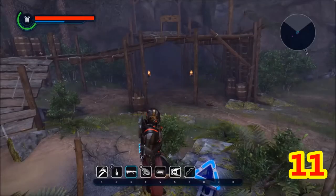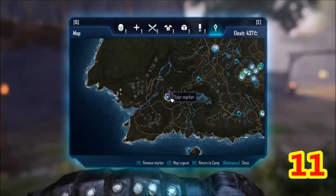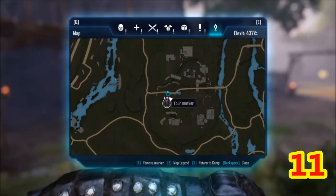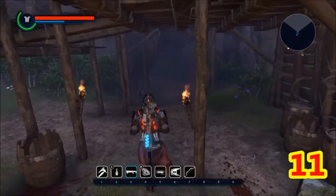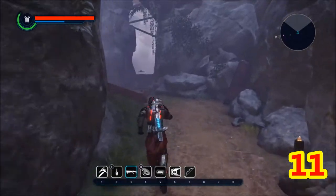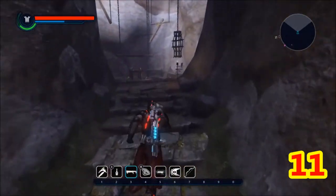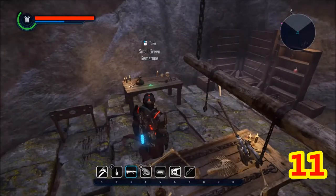Green Gemstone 11. This one we're gonna go to the Valley of the Damned, and it's down in the little cave where the Kiss of Death is. Let's head on in here — I just cleared it out. Super dangerous area here. Here's that awesome Kiss of Death, and then here is the green gemstone.